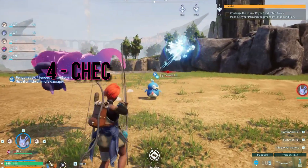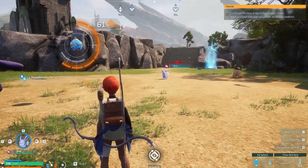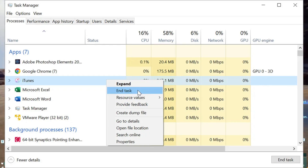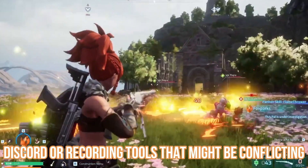Step 4: Check for third-party software interference. Sometimes third-party applications can play the spoiler. Disable or close unnecessary background applications before launching Palworld. This includes overlays from software like Discord or recording tools that might be conflicting with Palworld.